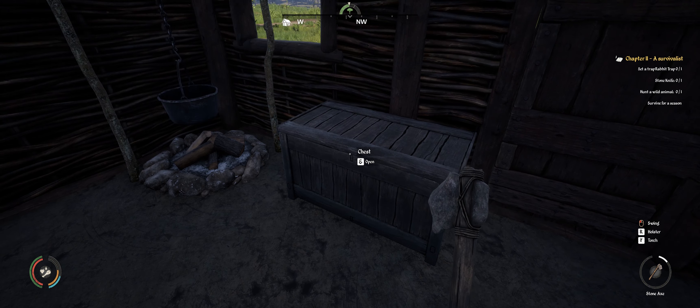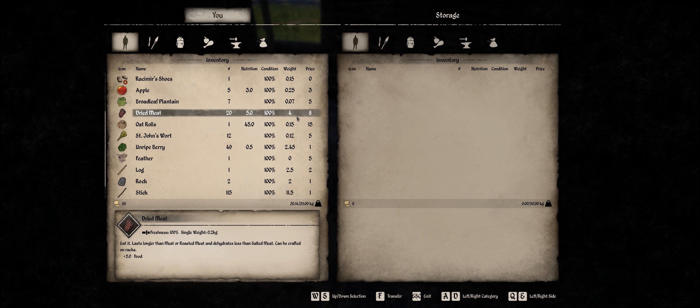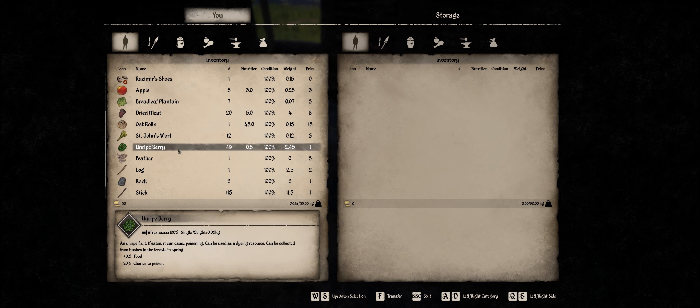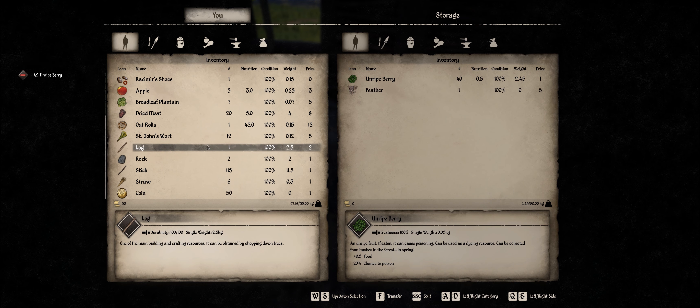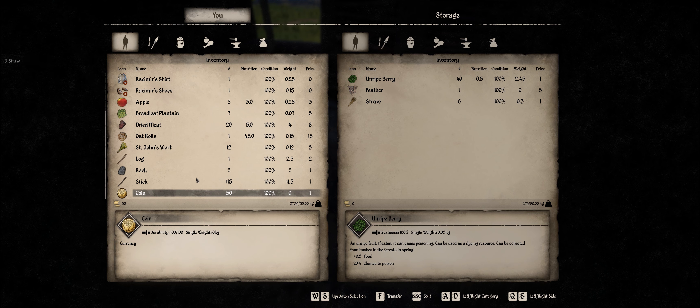So what we need to do is we need to put some stuff away because we're a bit heavy. Transfer all of it. Boom, accept. Feather, you can have that because we don't need feathers right now. Straws, I don't think we need the straws so you can go.